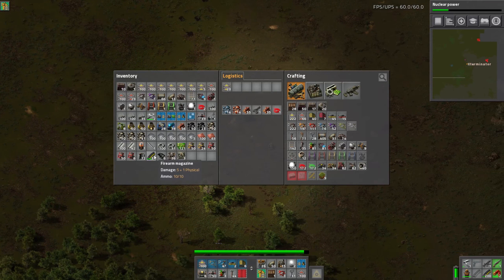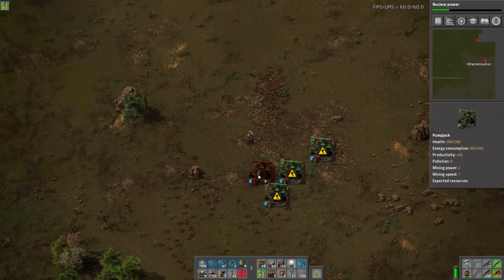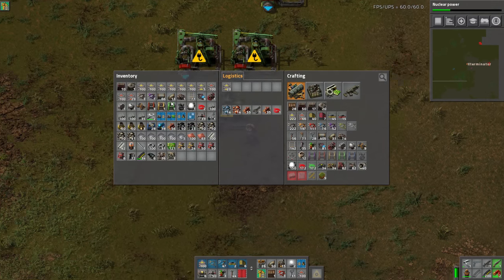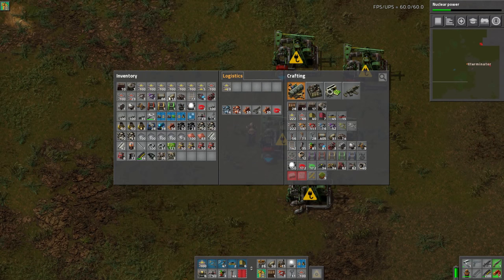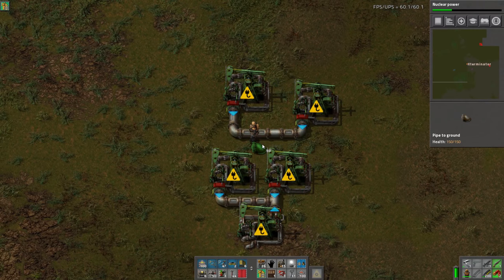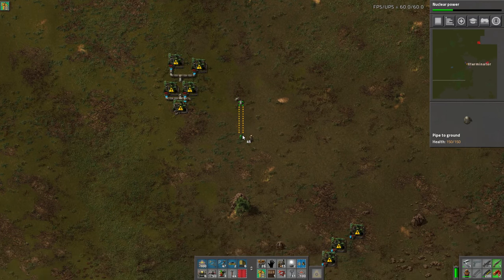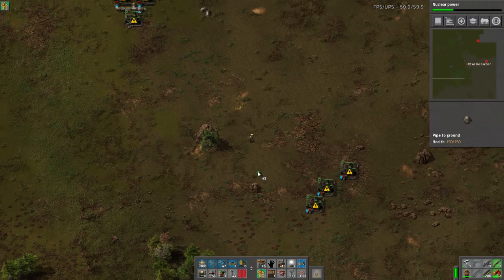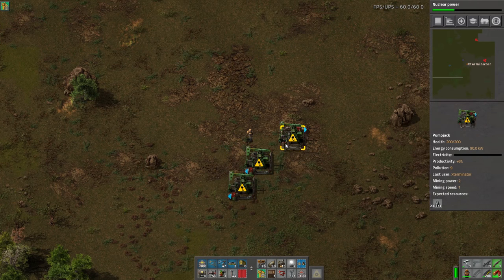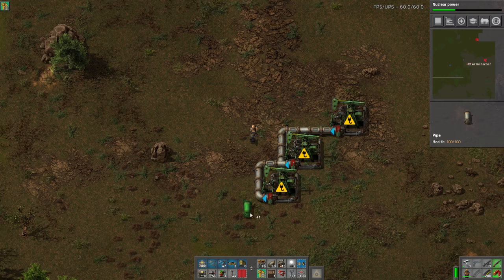The pump jacks work on percentages and they'll never drop below a certain percent, so it's essentially infinite oil. We want to be somewhat strategic with our pipes. We'll go underground to here, so those are connected, then bring this over and down. I think this is going to be our best bet — just drag out like so. That's going to cover this area. Let's make some power poles and use the big ones between here.